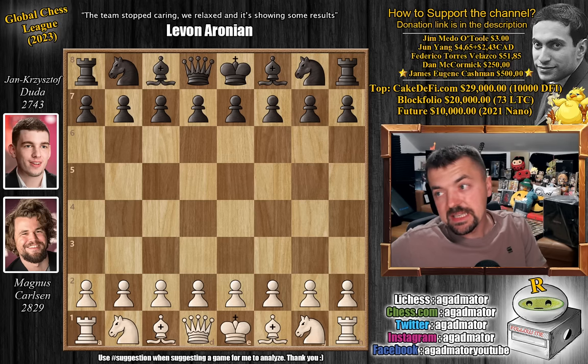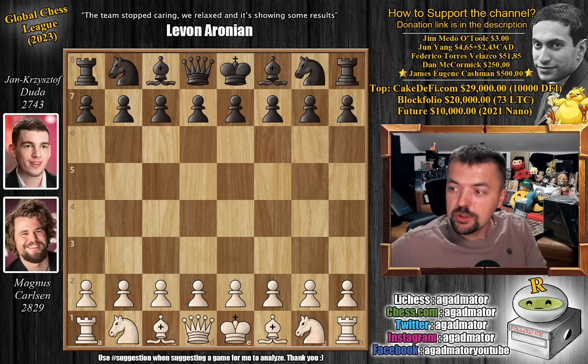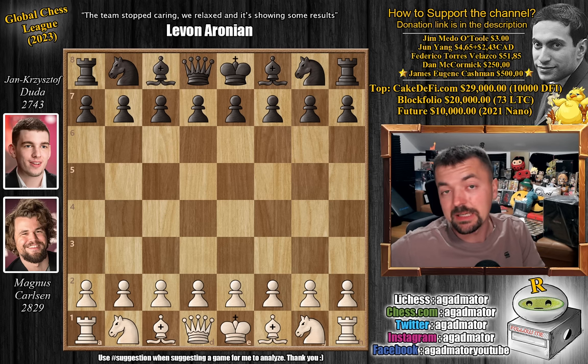Hello everyone and welcome to a very nice game from round 11 of this year's Global Chess League. It is the SG Alpine Warriors versus the Shingari Golf Titans. The Alpine Warriors led by Magnus Carlsen and the Golf Titans led by Young Shishtov Duda. They already played once in round 4, which ended in a draw, and now Magnus will try his luck with the white pieces. Duda sacrifices the exchange for a weirdly active position. Let's check it out.